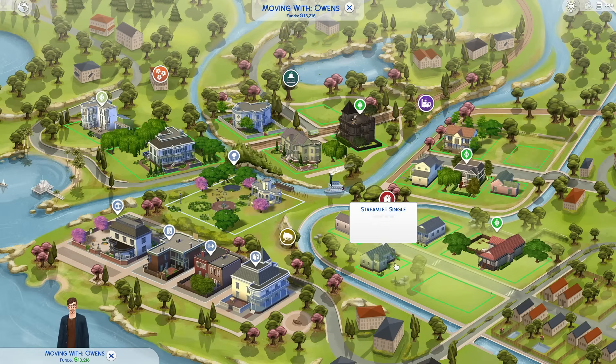Instead of just doing a renovation with a set budget tied to the lot price, I'm actually going to do something that JustNoraGaming here on YouTube did. She renovated the house in Glimmerbrook — that one starter home that we all hate — and she used a random number generator on Google to create her budget. I thought that was really fun. I'm not going to count the price of the lot itself; I'll just give that amount of money to my sim.